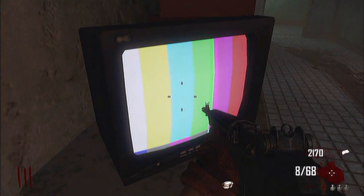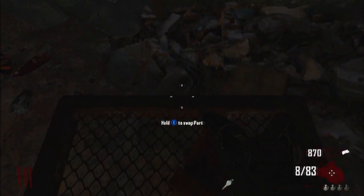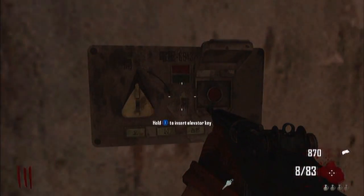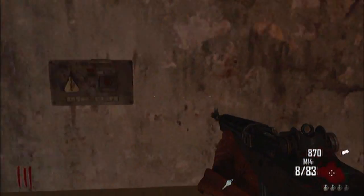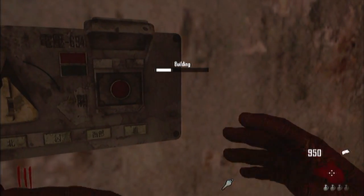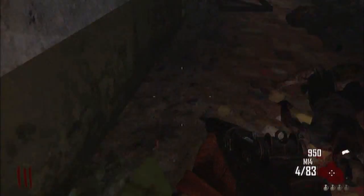Scattered throughout the map there are a number of televisions which will be making digital noises. If you hold X or square on one of these for a set period of time a radio message will start to play. This message will detail extra story information regarding Die Rise. Once the spawn elevator has dropped, players will be able to access a number of keys found at the bottom. These keys allow the players to call elevators to the floor by using them on their control panel. Once used, a key will respawn in a random position on the map.